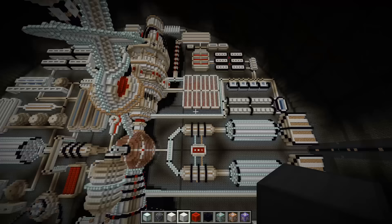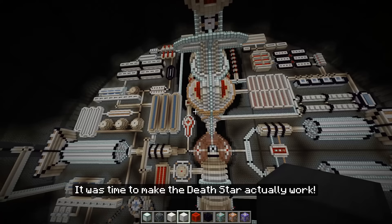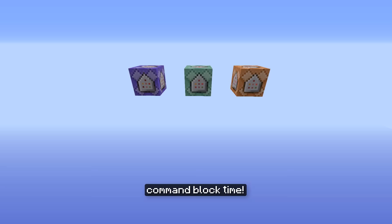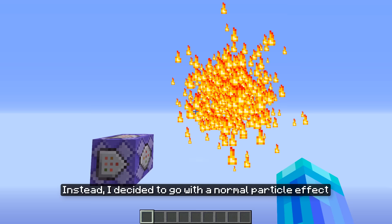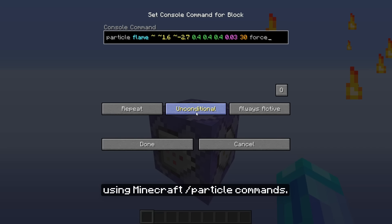It was time to make the Death Star actually work — that meant it was my favorite time of the day: command block time. I saw a method of using the particle beams between end crystals and an ender dragon to simulate the superlaser, but I decided against that.